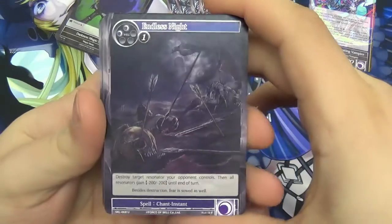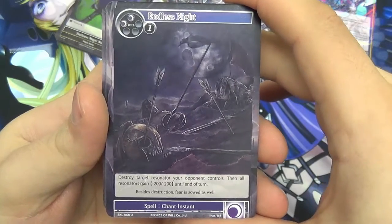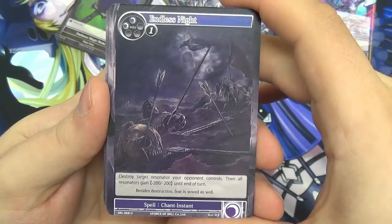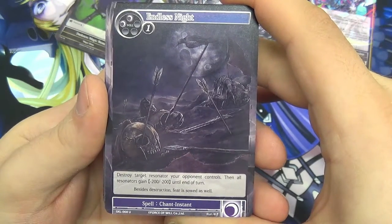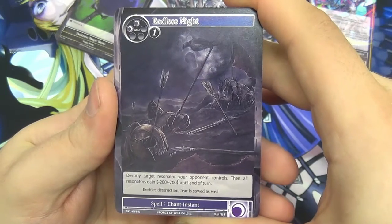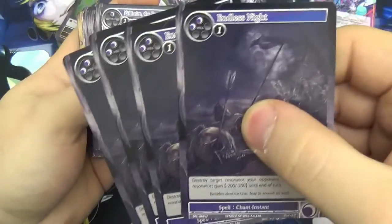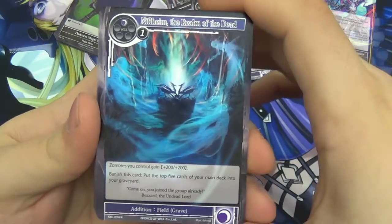We then have Endless Knight, which is another instant spell. Destroy target resonator your opponent controls, then all resonators gain minus 200/minus 200 until end of turn. You have to be careful this doesn't backlash on yourself too much, but it could be fantastic at wiping a board clear of little weenie resonators. Darkness is all about killing resonators, and that's why you get four in there.